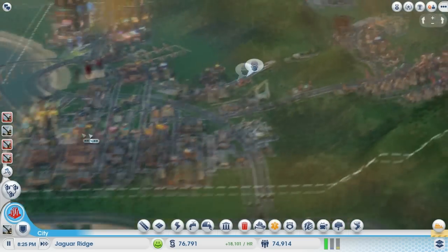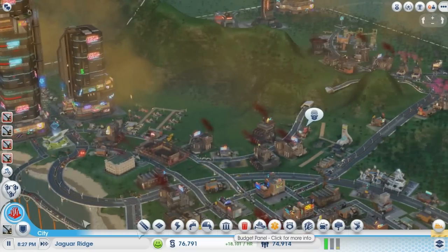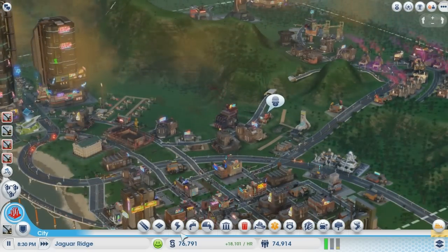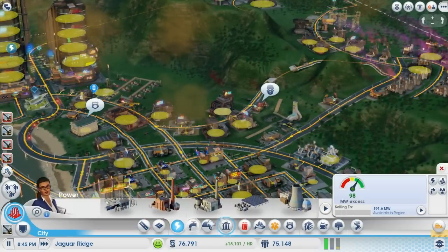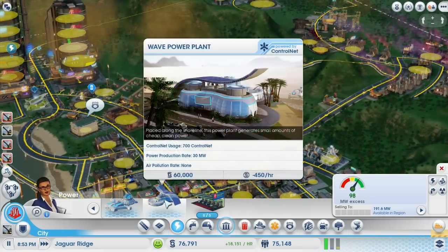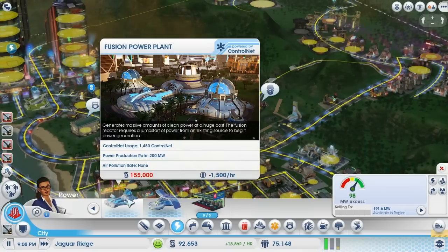I do want to build a fusion power plant over here just to power everything up on this side of the city. It's going to cost a fair amount of money. Let's speed things up. I do need the control net — although the fusion power plants need control net as well.